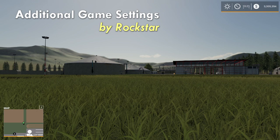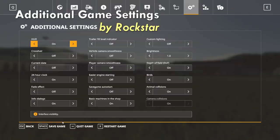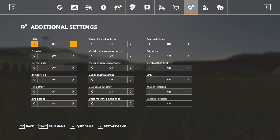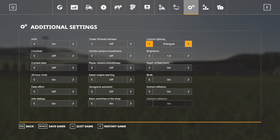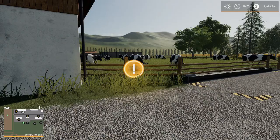The next mod on my list is Additional Game Settings by Rockstar — not the giant game maker who brought you Red Dead Redemption 2, but the modder Rockstar. If I go into my settings menu I've got a new tab called additional settings. It gives me the opportunity to turn my HUD on or off, crosshair on or off, info dialogues on or off, animal collisions on or off. If you don't like birds you can turn those off. One thing you can do is change the lighting so that if there's a map you particularly like the lighting on, you can select it and change your map to use that style of lighting. That's Additional Game Settings by Rockstar.